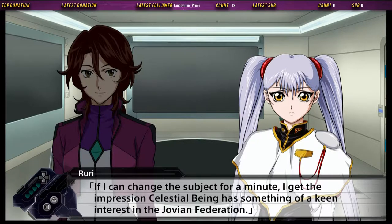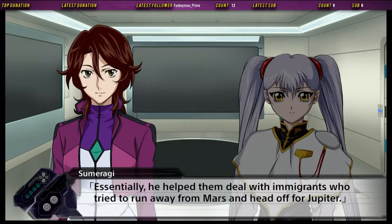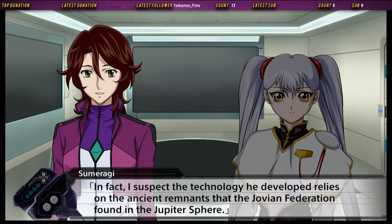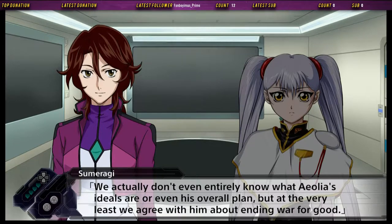Ruri, you talk a lot — you talk more in this game than you did in the entirety of Nandisco, like the entire original Nandisco series. Well, you could say we're related to them in a way. The founder of Celestial Being, Eulia Schoenberg, worked with the Jovian Federation when he was still alive — he helped deal with immigrants who tried to run away from Mars and get to Jupiter. Eulia developed the Gigant Drive on Jupiter, which is how he and the Jovians first met. In fact, the technology he developed likely relies on ancient remnants of the Jovian Federation found in the Jupiter sphere. Is that to say Celestial Being feels some responsibility for the Jovians' attack on Earth? We don't have a full enough picture to really say. We don't even entirely know what Eulia's ideals or overall plan are.